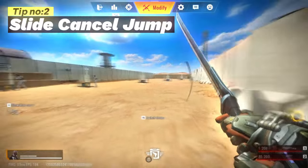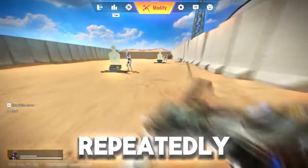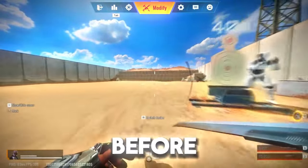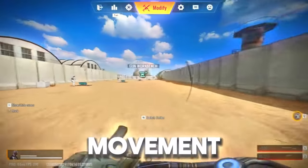Tip number 2: slide cancel jump technique. This is an advanced technique that involves sliding and then jumping repeatedly to make yourself a harder target to hit. All you need to do is sprint and then press the C key to slide, and then press the Space key to jump before the player stops sliding. Do this again and again and practice this movement to get good at it.